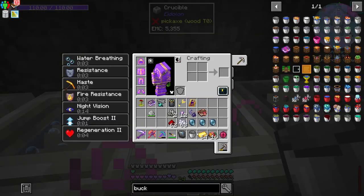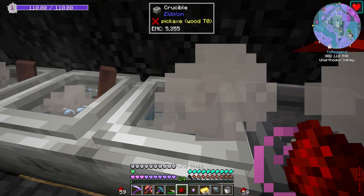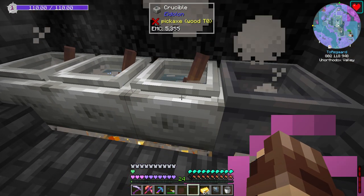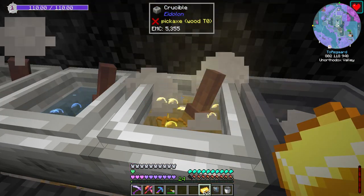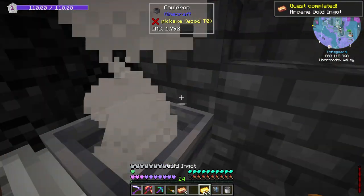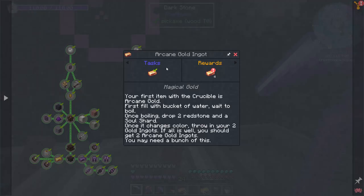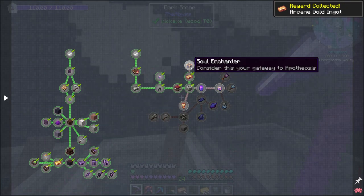Once this stuff starts boiling — we toss that in, throw that in, and there we go. There's our two arcane gold, and then of course we'll fill it back up with water. Now we're actually going to have to make a lot of this stuff, but they do give us four from the quest — that's actually quite nice.